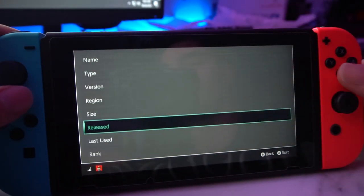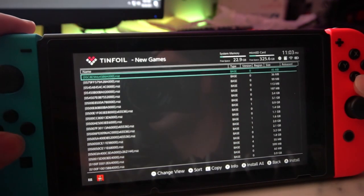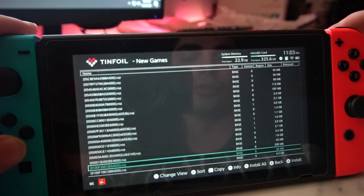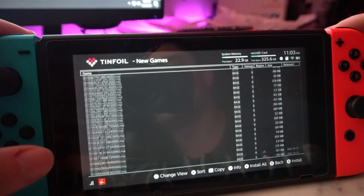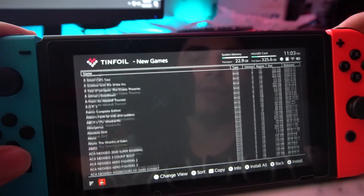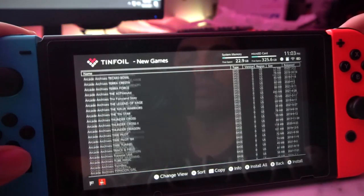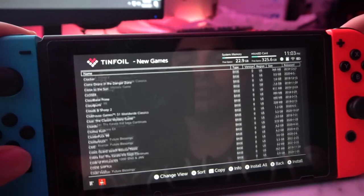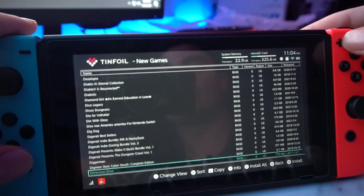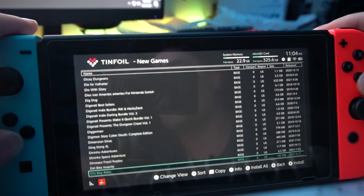If you go to name right now, the touchscreen won't work, so you might have to use the D-pad and then press A to assign the name. As you can see, it starts out with codes of zeros. You can then use your L2 and R2 to skip down — now we're in numbers, we're in A, B, C, D. So if you are looking for a specific game title, I highly suggest that you press the plus, sort it by name, and then look for your game that way.